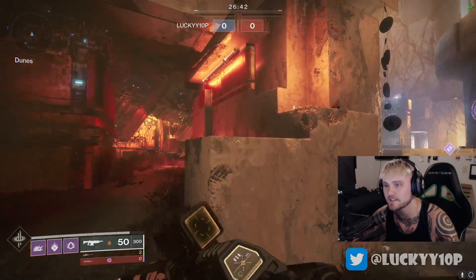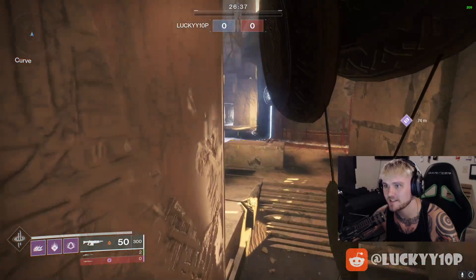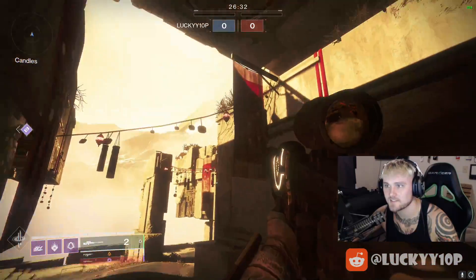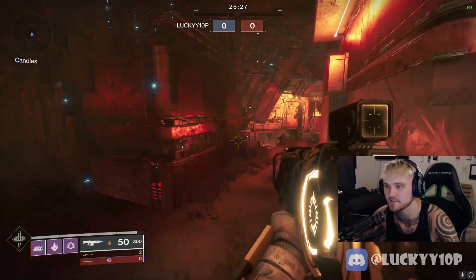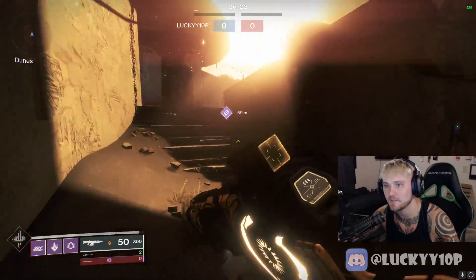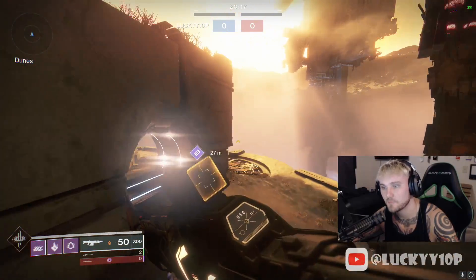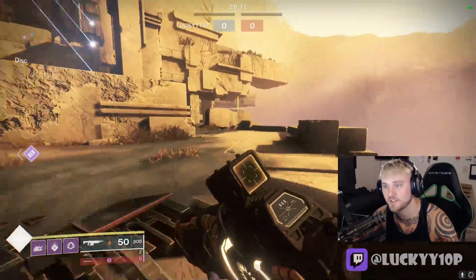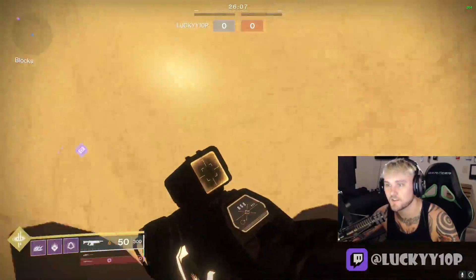If you don't want to jump up somewhere high, there's also this little tiny ledge here that I use pretty regularly. It's not really a sneaky spot per se, but it's definitely easier to get to. Keep in mind that Hunters, Titans, and Warlocks can get into all of these spots — you just have to be creative. I'd highly recommend going into a private match beforehand to test them out, because trying it mid-game under pressure without practice is going to make it really difficult to pull off.